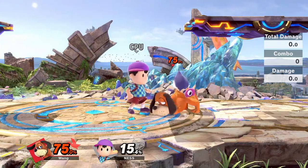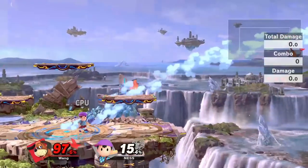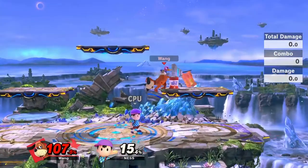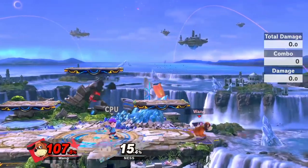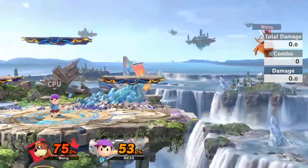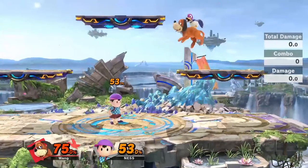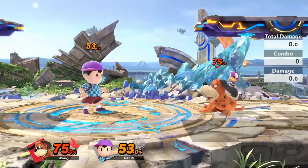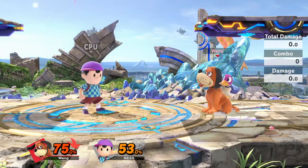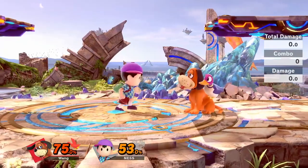On Battlefield with the can staled three times — which is most likely what you'll be encountering — these are the scenarios the recovery will look like. The higher percentage you are, the more you can repeat it. Realistically you'll only use this once because the can recovery takes up pretty much the entire space from the blast zone to the ledge. It puts you in a good position for a second mix-up, and you don't even have to burn your double jump — which sets up a dilemma for anyone trying to edge guard you.